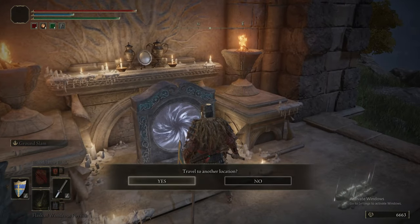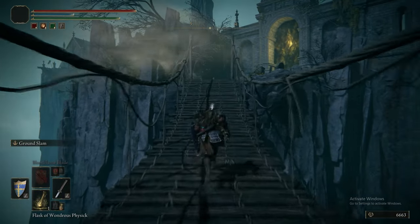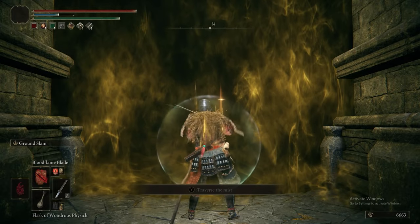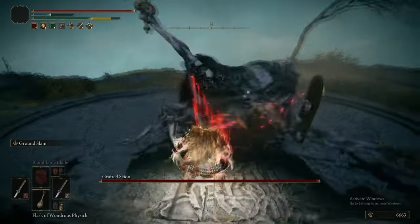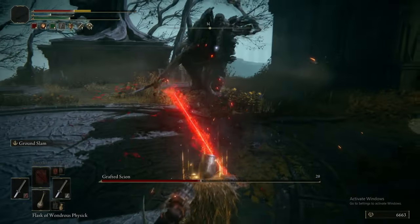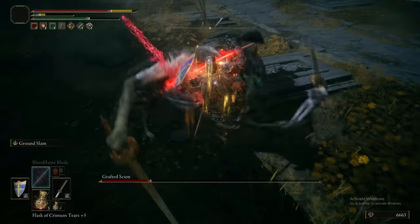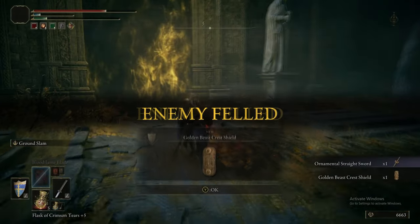We activate this first teleporter and it takes us to the Chapel of Anticipation — the starting area. Now we get our revenge on the Grafted Scion. Given the amount of gear we've got — the Bloodflame Blade, Golden Vow, Physic Flask — this boss is a joke. We just start wailing on it. There was an insane amount of bleed buildup in just three hits. Ground Slam doing meaty damage. And it's dead. Easy peasy — we get its sword and shield. You really don't need to fight this thing at the start of the game; you just come back here and get the reward.